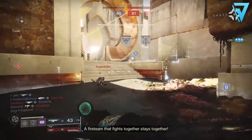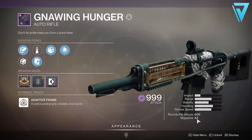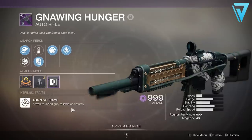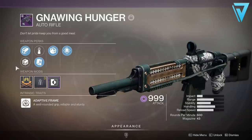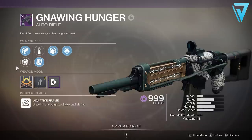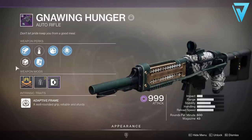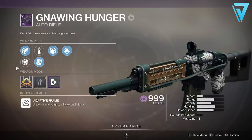So let's take a look at the weapon itself. This is a 600 rounds per minute auto rifle. It comes with 43 in the magazine by default and it's a void element, as opposed to the arc of the Arc Logic and the solar of the Galliard. It's also adaptive frame, so it has a well-rounded grip, is reliable and sturdy. The great thing about this weapon is there are different rolls suitable for both PvE and PvP, which gives it a great level of diversity over its counterparts.